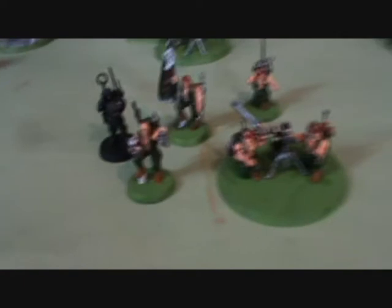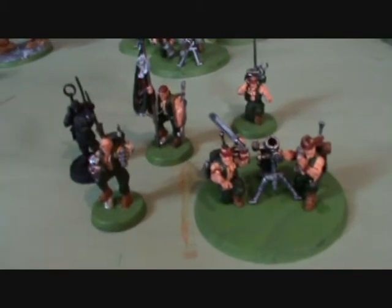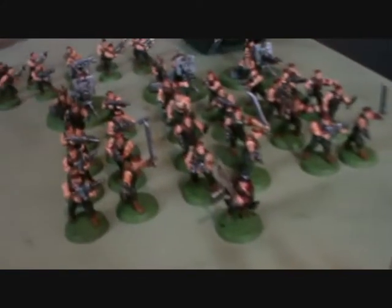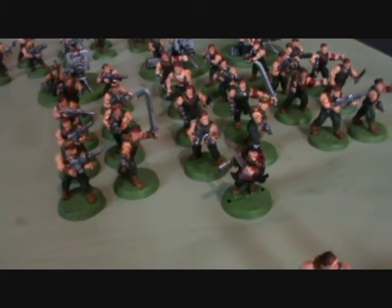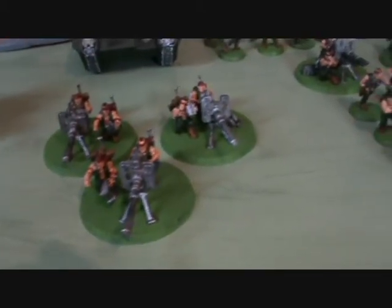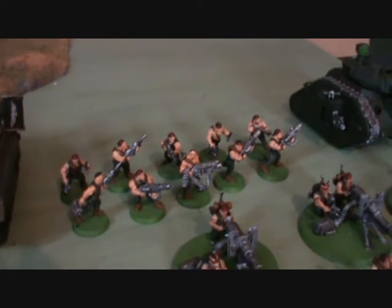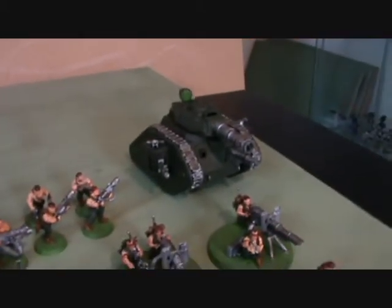For the Kadachans, we've got a Command Squad with Power Fist, Regimental Standard, Mortar, Vox Caster, and Master of Ordnance. An Infantry Squad with Vox Caster and Mortar. A thirty-man blob with a Lance Cannon in each, one Vox Caster, and a Commissar with Power Sword. A three-man Autocannon Heavy Weapon Team. A veteran squad with Hawker, Demolitions, and three Melter Guns. A Medusa. And a Leman Russ with Lance Cannon and Heavy Bolter.